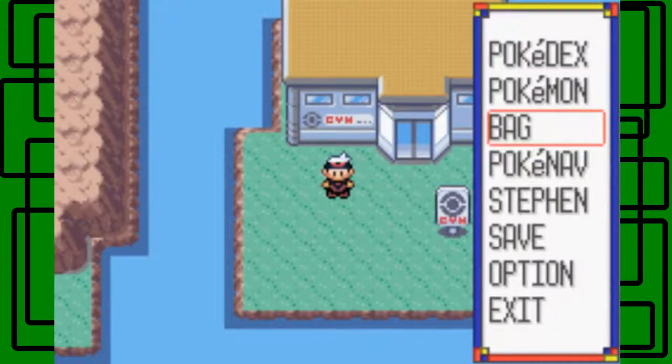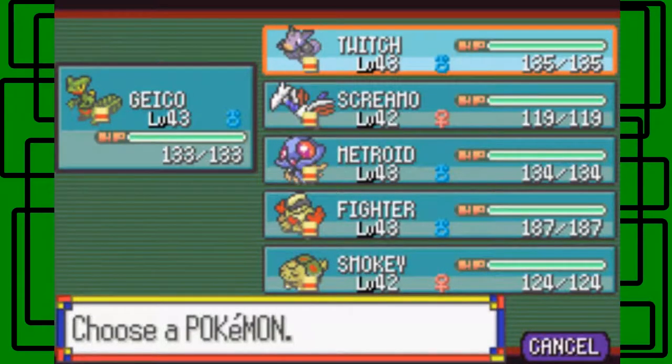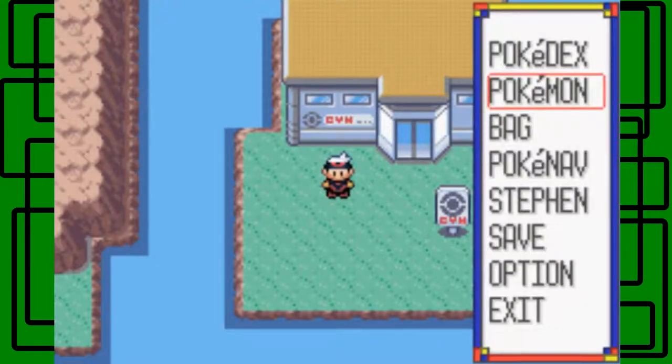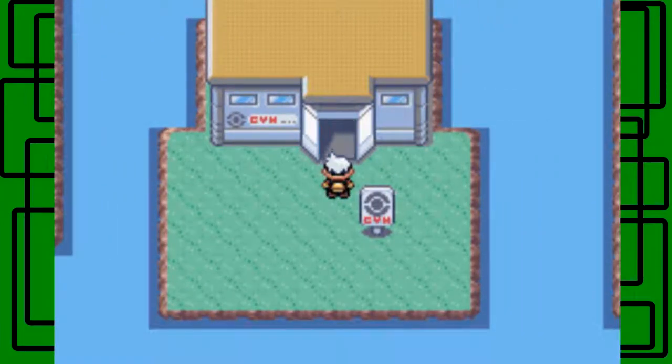Now we can take on the Gym Leader Wallace at the top of his gym. His Pokemon are Water-type. We have Geico up front and then Twitch, because Twitch has Shockwave which is perfect against Water-type Pokemon. Geico has a lot of Grass-type moves like Giga Drain, Solar Beam, and Leaf Blade. We also got TM-31 Brick Break and taught that to our fighter Haryama. Geico is the only Pokemon who hasn't reached its final moveset because I'm going to teach Dragon Claw eventually - hopefully in this part. Once we get the Rain Badge we can use HM-07 Waterfall outside of battle, and we can go back to Meteor Falls and Mount Pyre to return the Red and Blue Orbs.